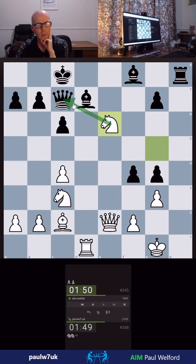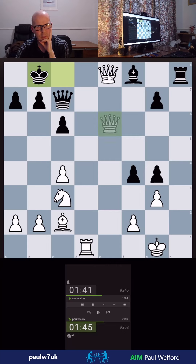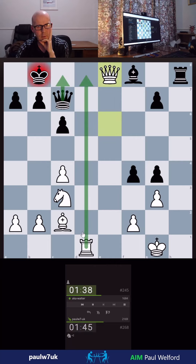We hit the Queen — we're hitting the actual Queen. We can maybe sack. I don't think he'll take here, but it's a safe premove if he does. So that's a check. Oh, now it should be over, shouldn't it? Just check here — can't defend this now, I don't think.